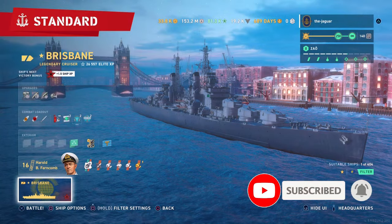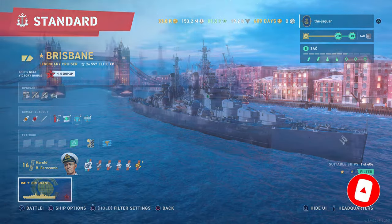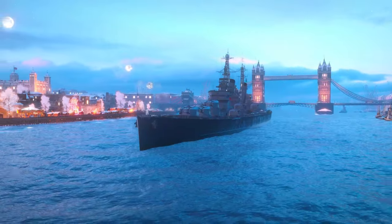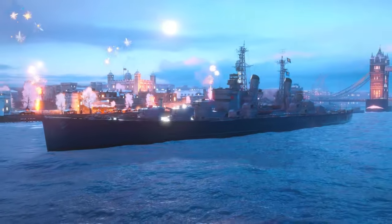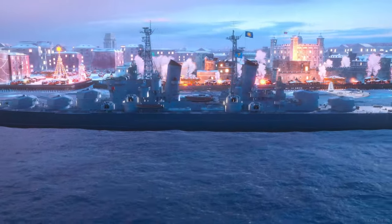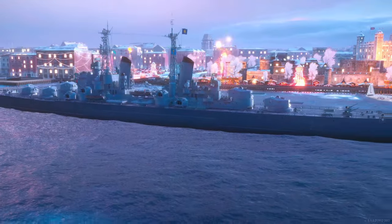This is the Brisbane, a legendary tier premium Commonwealth cruiser. It is the main reward for the United Strength Campaign, and the ship is basically a Minotaur — a radar Minotaur — with high explosive shells.